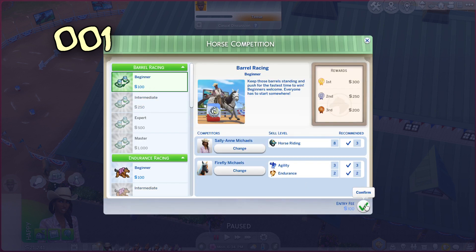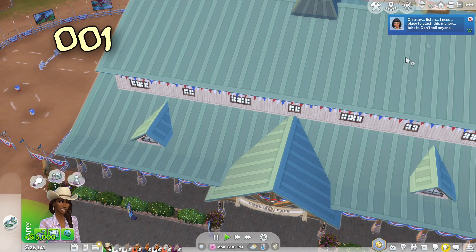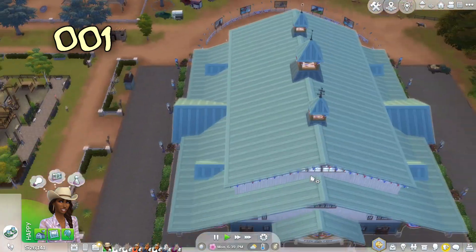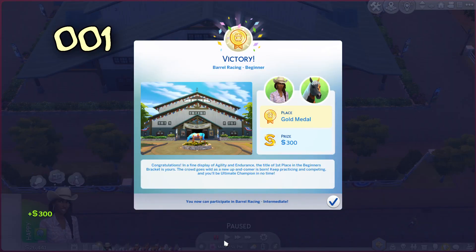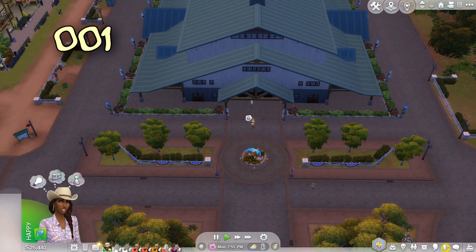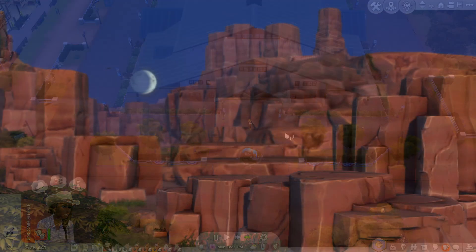We're going to do beginning barrel racing. Stash some money - 5,000 - I'm probably going to get in trouble for that! Good job Firefly, you little winner! Well, we are going to end it on that note. I'm going to head everybody home for a rest, and in the next episode we should be able to sell Drover and get ourselves another foal. Thanks for watching, I'll catch you in the next one. Bye!